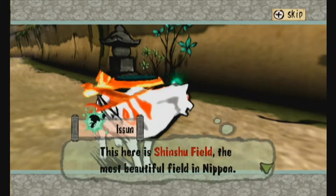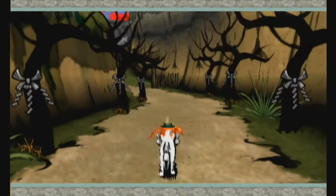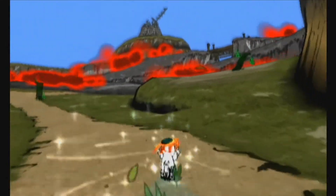Welcome to Shinshu Field. This is — Issun's explaining it. Basically, it's very dark here. Things have happened to the landscape, and these things aren't exactly happy or good.